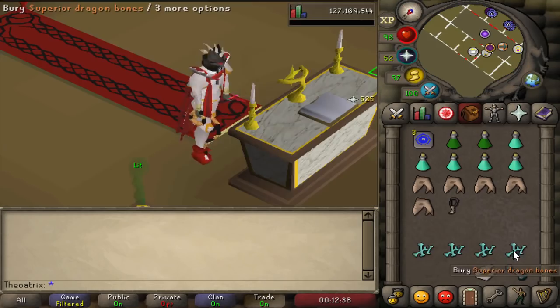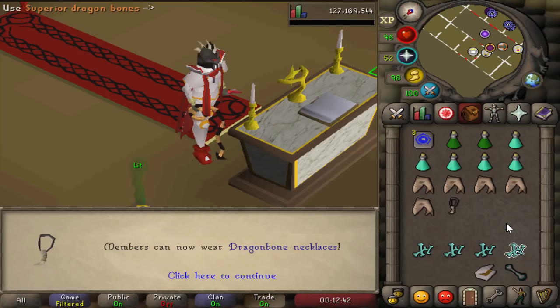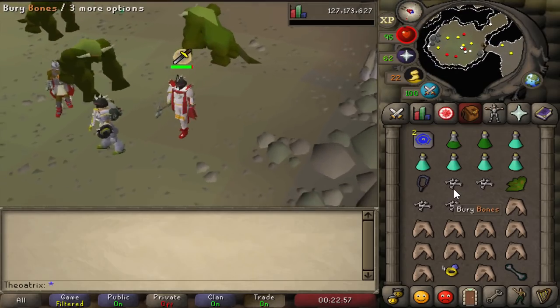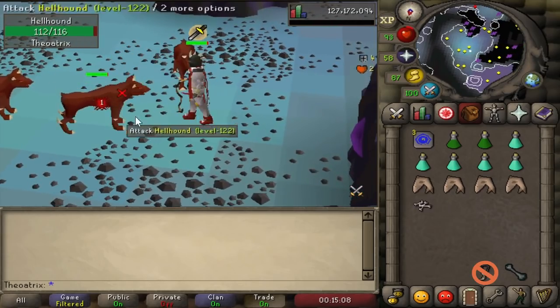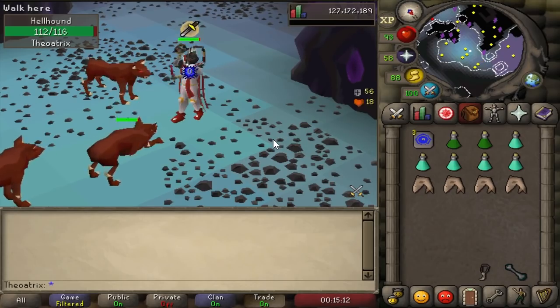You can use the dragon bone necklace to make this effect work anywhere — so you can bury a bone anywhere while wearing the necklace and you'll get prayer points restored. This works with the bone crusher and requires level 80 prayer to wear, but the effect does not stack at the Catacombs of Kourend. So you shouldn't take a dragon bone necklace into the Catacombs, but always keep this method in mind for restoring prayer points.